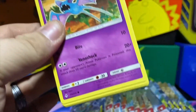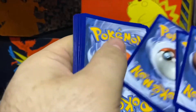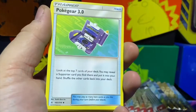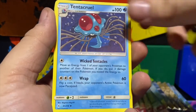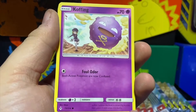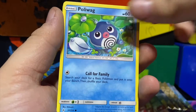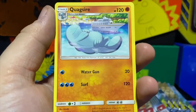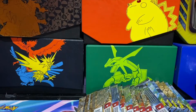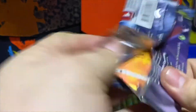I know they didn't put the alternate art one in this set — they had that in a special box. Pokégear, Triple Acceleration Energy, another Tentacruel, Zubat, Koffing, Doduo, Poliwag, Spritzee, Weepinbell — reverse is a Quagsire regular rare. All right, we're just going to keep moving along guys.